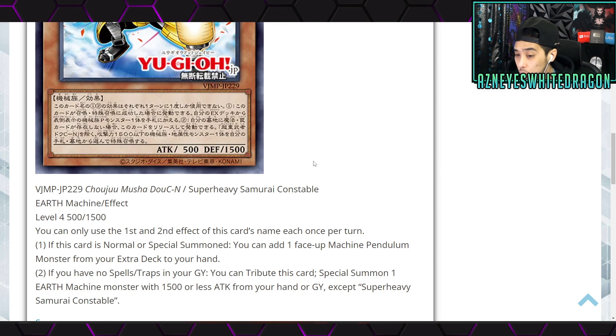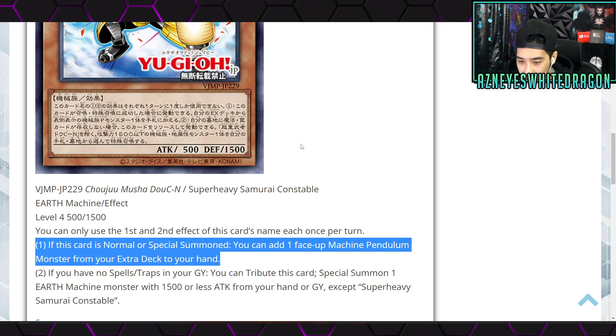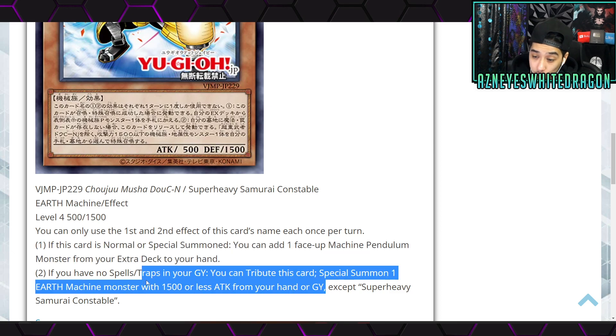You can only use the first and second effects of this card's name each once per turn. The first effect: if this card is normal or special summoned, you can add one face-up Machine Pendulum monster to your hand — this could actually be used in multiple different decks. The second effect: if you have no spells or traps in the graveyard, you can tribute this card to special summon one Earth Machine monster with 1500 or less ATK from your hand or graveyard. If this were from the deck it would be really cool.